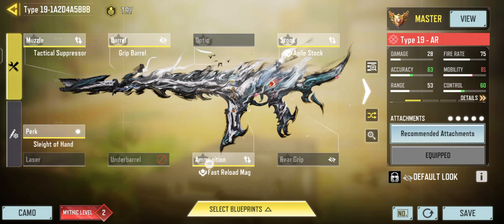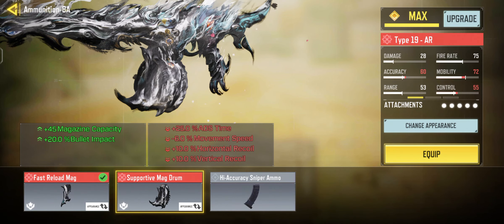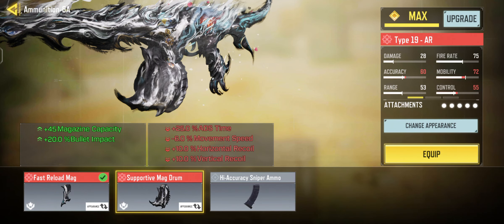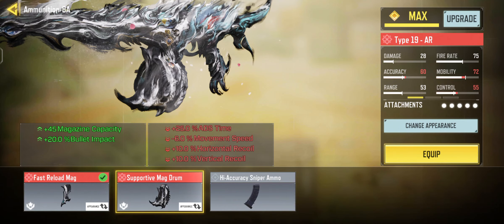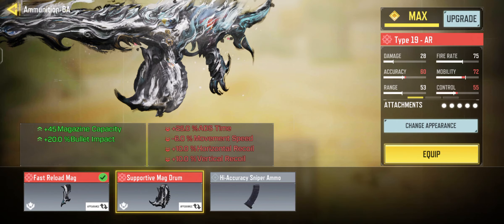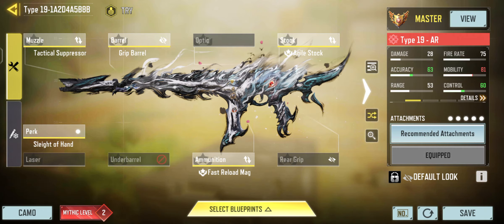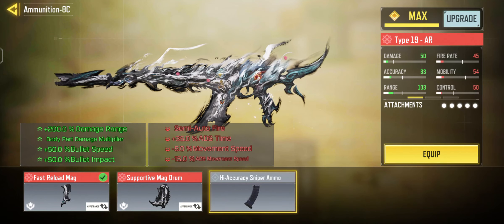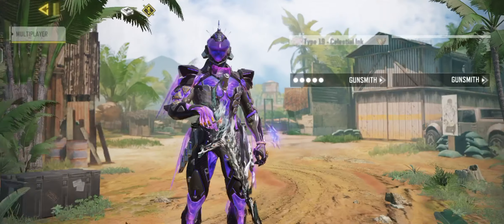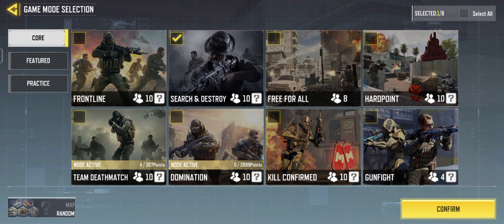This is the most aggressive playstyle for the AR mode. This gun comes with 45 extra bullets and 20 bullet impact — it is capable of wall banging. The 20 extra bullet impact may not always be visible on the enemy's kill cam depending on toughness and steady stock options, but the fact that you can make it either an assault rifle, an LMG, or a sniper mode makes it very versatile. I'll be showcasing all three modes.